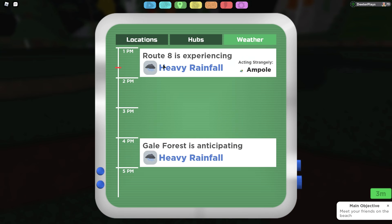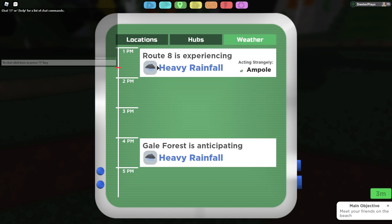So right now this is the first weather update. At this point all they have is heavy rain, and it's basically in real time. For me right now it's about 1:40, so for another 20 minutes over in Route 8 there's going to be heavy rainfall, but then there's going to be a two-hour gap where there's going to be no rainfall and no ability to get it.